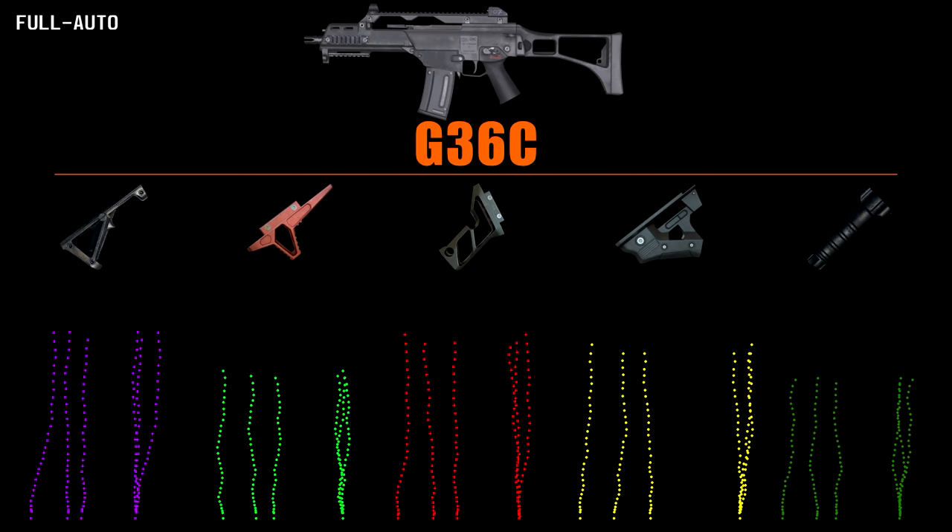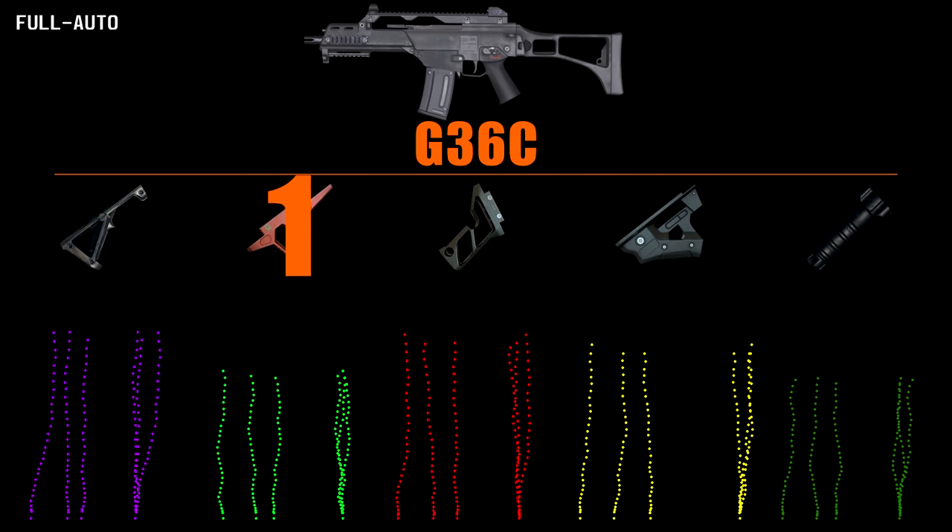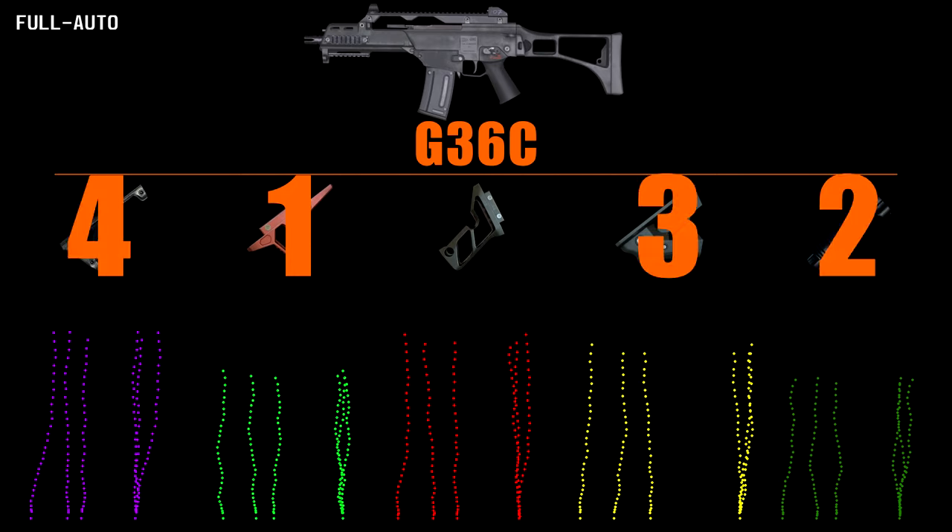Checking out the grips, the impressive thing here is how competitive the half grip is. In fact I'd prefer it over the vertical for the horizontal recoil reduction and its vertical control being on par with the vertical grip. Otherwise the angled seems to have a moment of veering off course, but the other three are relatively similar to each other. Ranking is: half, vertical, thumb, angled, lightweight.